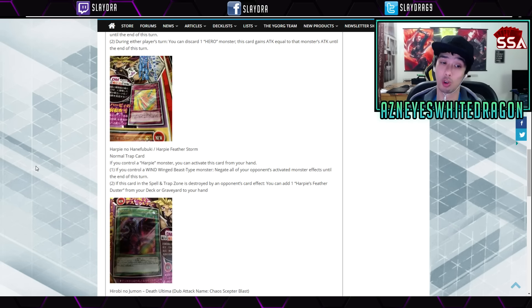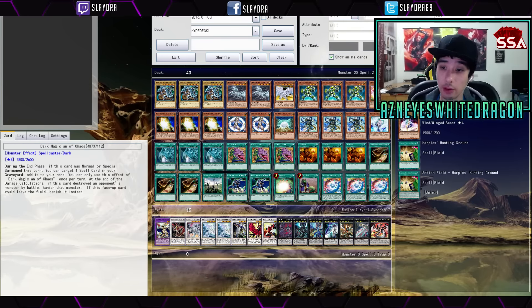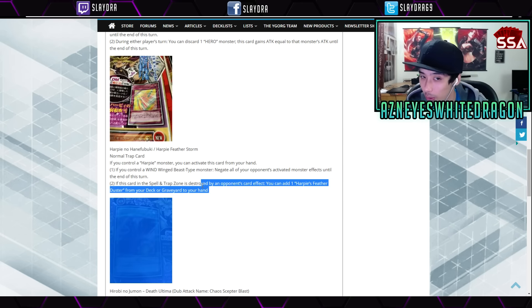Next up there's Harpy Featherstorm. It's a normal trap card that says if you control a Harpy monster, you can activate this card from your hand. If you control a wind wing-beast type monster, negate all of your opponent's activated monster effects until the end of this turn. If this card in the spell and trap zone is destroyed by an opponent's card effect, you can add one Harpy's Feather Duster from your deck or graveyard to your hand. Harpy's Feather Duster is one of the more powerful cards in the game — it destroys all of your opponent's spell and trap cards on the field. So this could be a hint that Harpy's Feather Duster could come back in the game.